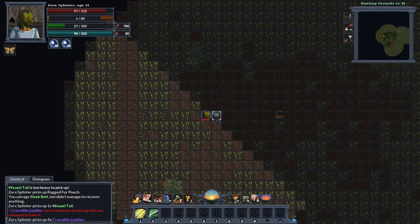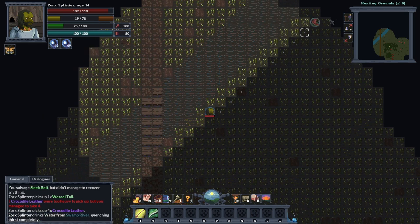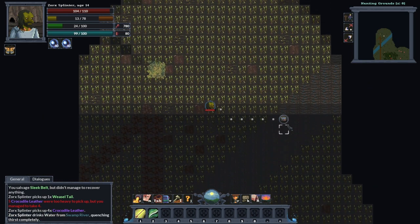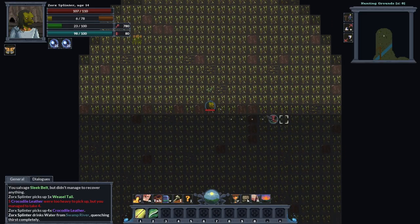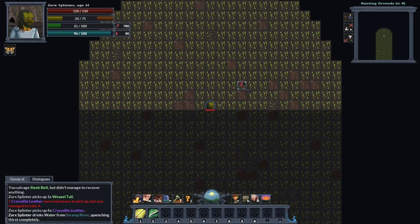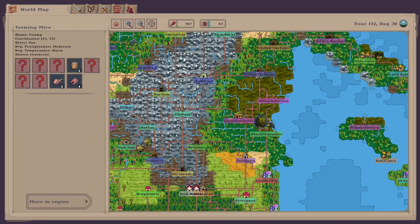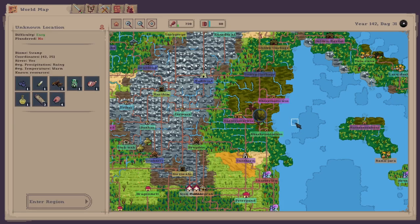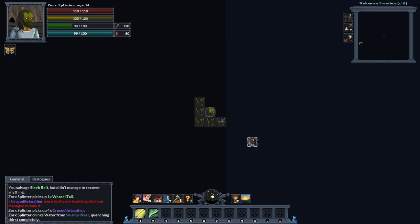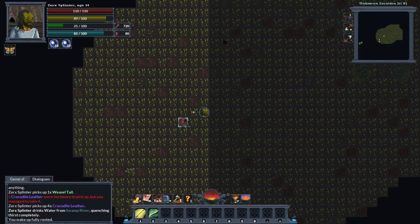Let's see if there are any other enemies around, then leave this area. Found another hunting ground — let's enter this cave first. Looks like there's going to be bugs. Won't be too difficult. Good thing about these swamps — you get little puddles of water so I can always keep hydrated.